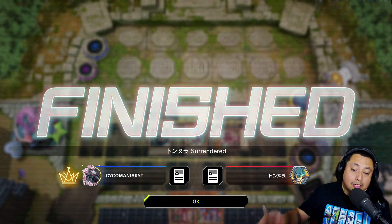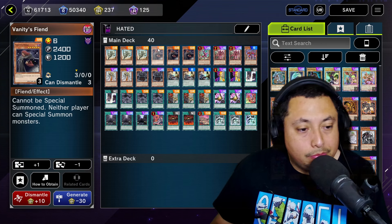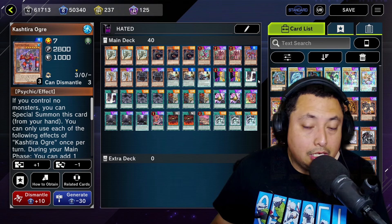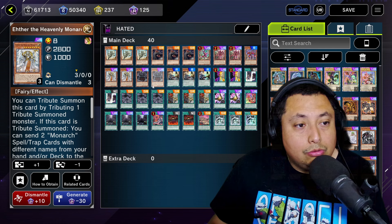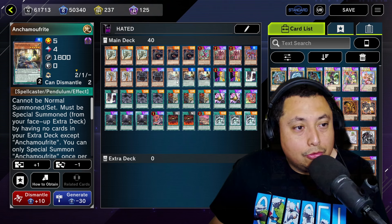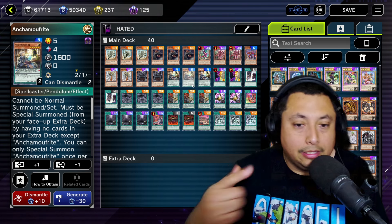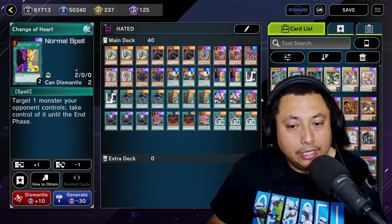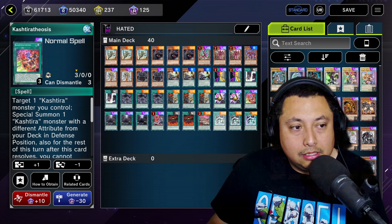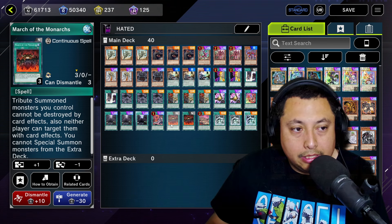For possibly one of the most hated decks — we run three Fossil Dynas, three Vanity's Fiends for the no special summoning lockdown. Then one Fenrir, two Unicorns, one Ogre — those are for going second, you can special summon those to get things started. Two Ethers and two Erebus. Three of the guy whose name I can't figure out — let's go with Mouforte Fright — you scale it, draw a card, special summon it, then use it as tribute for Vanity's Fiend. Two Change of Heart, two Double Summons, three Tenacity of the Monarchs, three Phantasm of the Monarchs, two Triple Tactics Talents, one Cashtier Theosis.